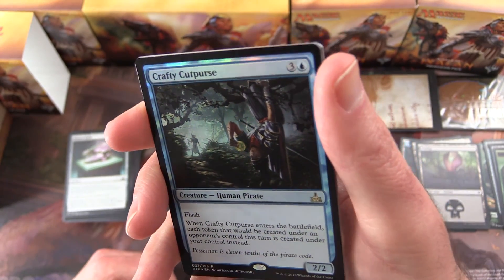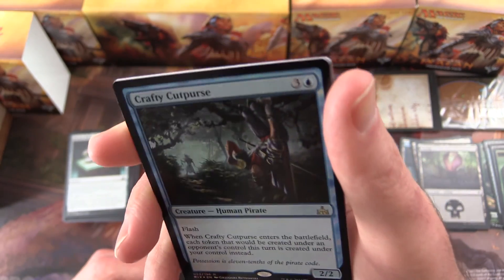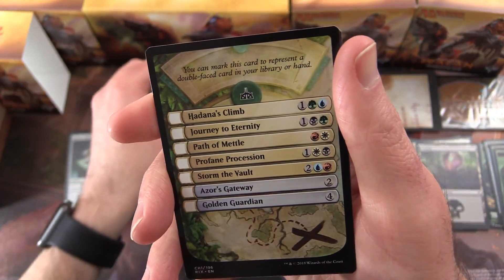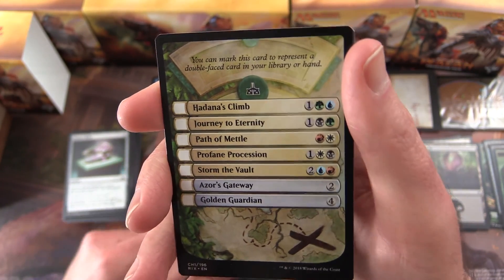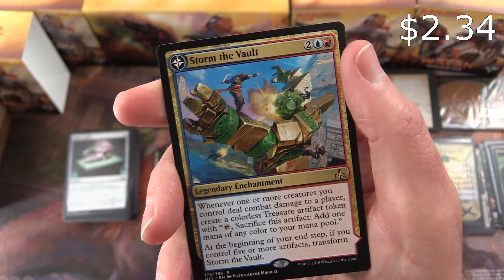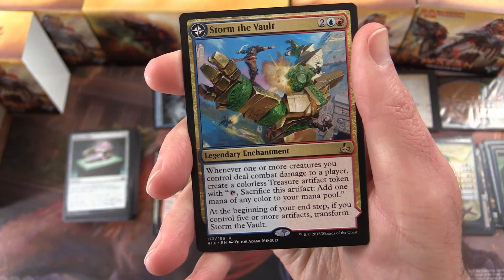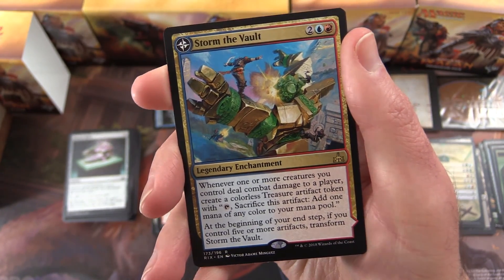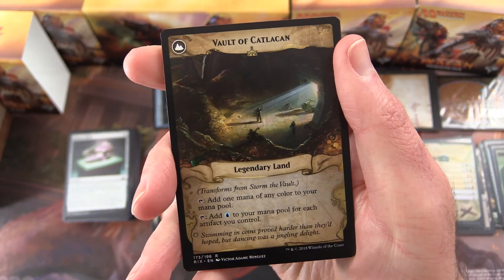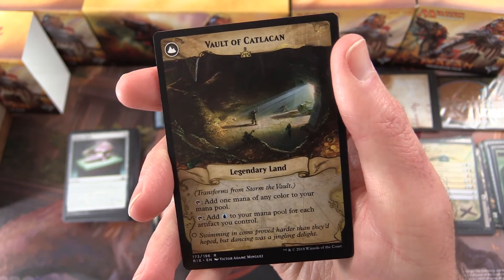Oh! Wait — it's not the rare, I was fooled. This is a Foil Uncommon. No wait — that's a Foil Rare. Very nice. So we've got a flip card here. Storm the Vault is the rare. Whenever one or more creatures you control deal combat damage to a player, create a colorless Treasure artifact token. And at the beginning of your end step, if you control five or more artifacts, transform Storm the Vault into the Vault of Catlacan — legendary land. Add one mana of any color, or add an Island to your mana pool for each artifact you control. Pretty nice in your artifact decks. And a Dinosaur token.